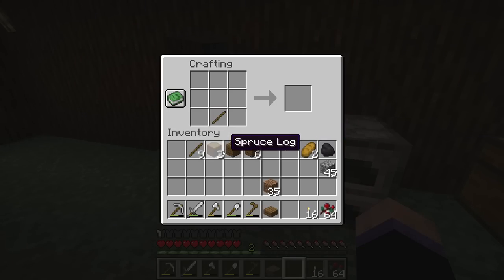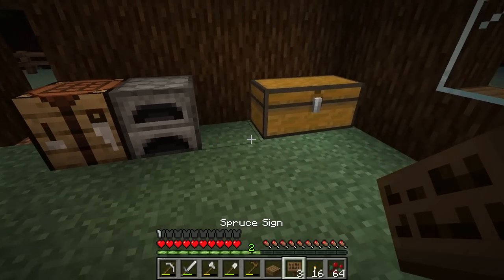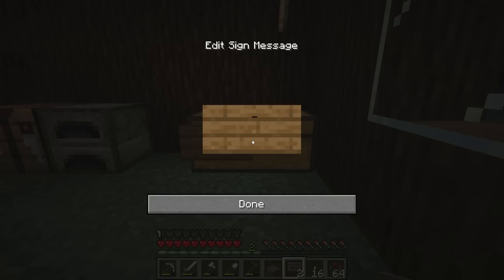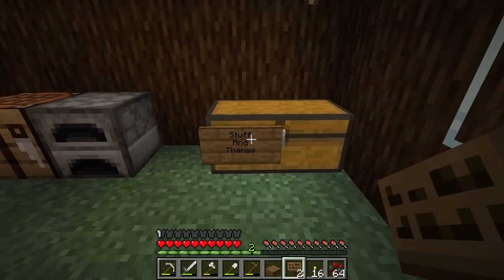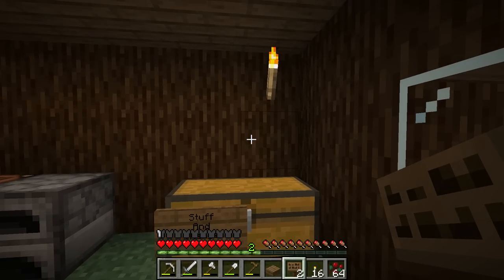I can't remember — this is going to be one of those I need to try out. I think it was like this and then like that for a sign. Can you put signs on the front of chests anymore? I can't remember. Oh, I guess you can! There you go — okay, so I know there was a time when you couldn't do this and you had to put the signs right above the chest, which always made it kind of wonky.